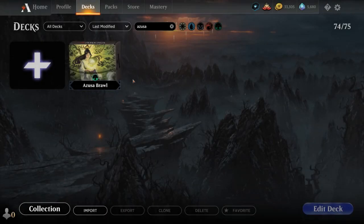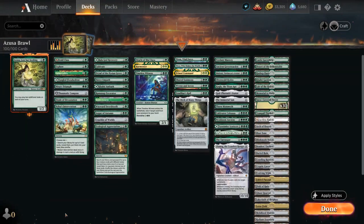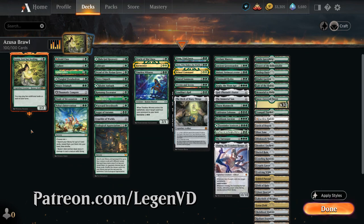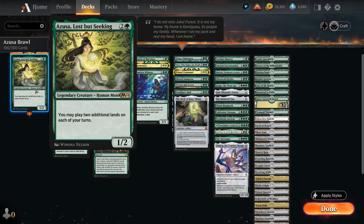Hello and welcome to another Historic Brawl Games video. Today I'm taking a look at a Monogreen Land Ramp Deck featuring Azusa, Lost but Seeking, as voted on by my supporters on Patreon — a 3-mana 1/2 Legendary Human Monk that lets us play 2 additional lands each turn, so we can play 3 lands total, which is incredibly powerful in a deck with a sufficient number of lands.